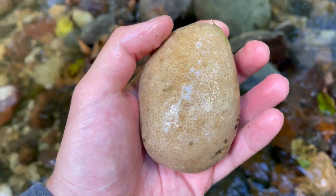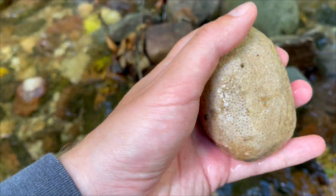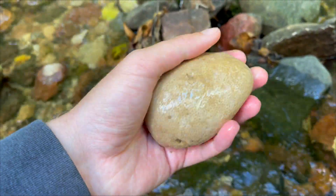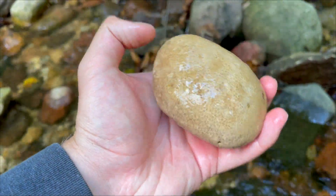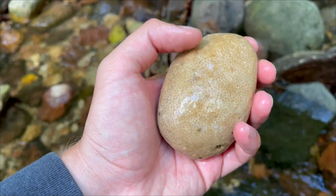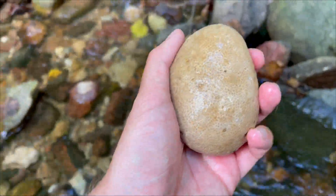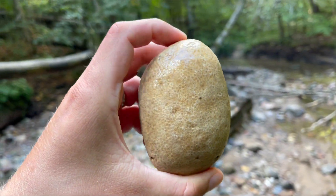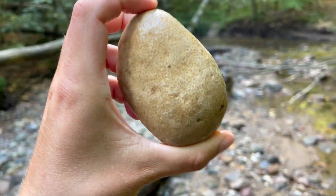Look at these patterns - tiny patterns of Favosites coral. This is another type, also known as honeycomb coral. Also tabulate, also from the Silurian age, and a very nice specimen. Not very big, but for me this is big because I often find only small chunks. This is so neat, honestly - like an egg. Yeah, now I'm happy.